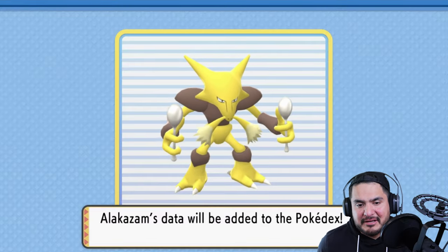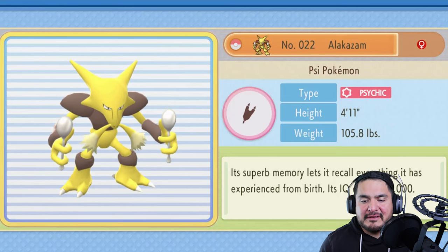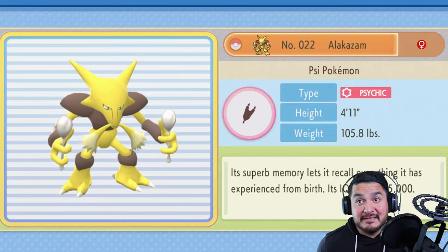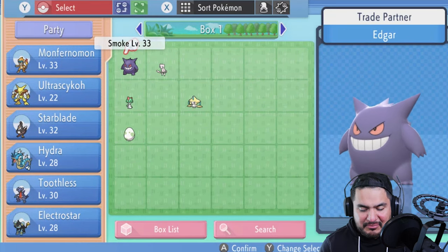Ultra Psycho is back with us and we're getting the Pokédex entry: Alakazam, the Psi Pokémon. Its superb memory lets it recall everything it has experienced from birth, and its IQ exceeds 5000 — brainy AF right there!